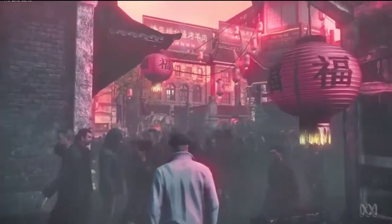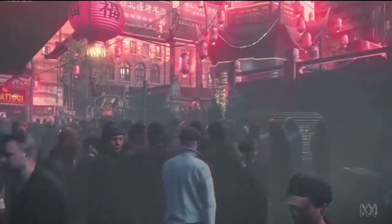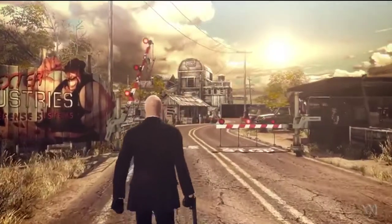We tried to develop a new engine for this game — the Glacier 2 — and this allows us to have a much more dynamic lighting effect on every level. Some levels have a lot of blues, but some of them are actually much more yellow and sun-dressed.